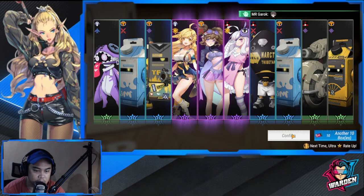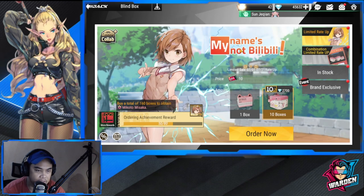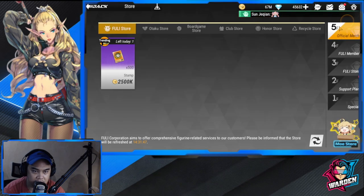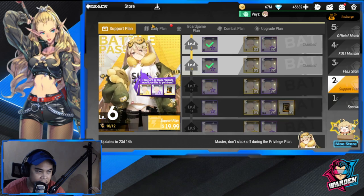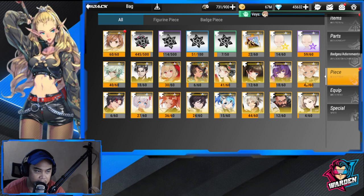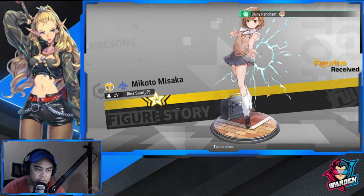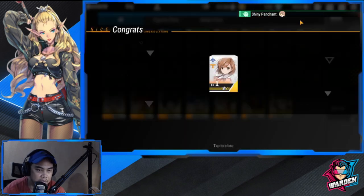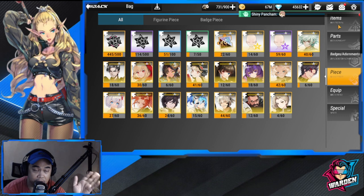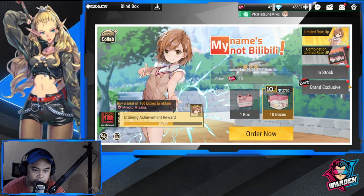I'm already at 40 pulls. I already had a copy of her for a while — combining that now. I also got her earlier from the event; she's a free copy, by the way. You can get her from the current event. So I'm back to the summon session with two copies already.